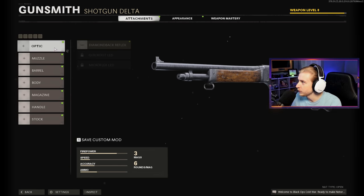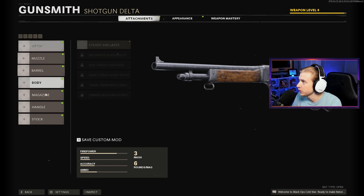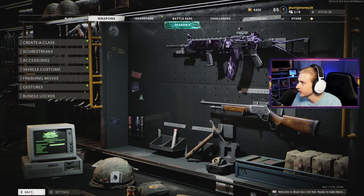I do have a few attachments unlocked for it, but I'm not going to throw these on until I die a few times in game. I like to see how the weapons work — just no attachments, straight up vanilla on our first attempt through. So let's go ahead, hop in the game, and see how this thing does.